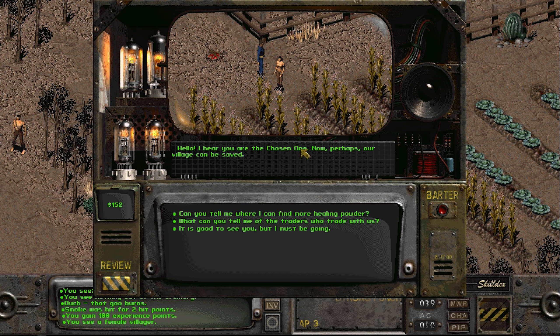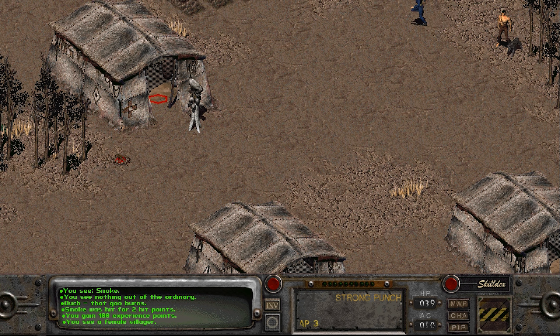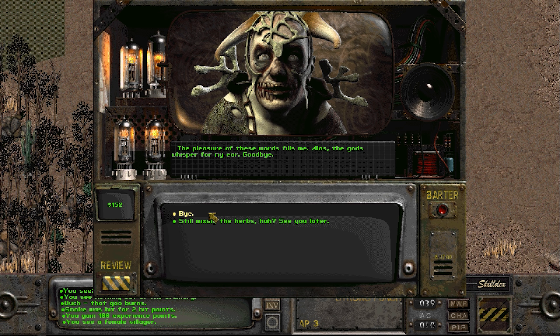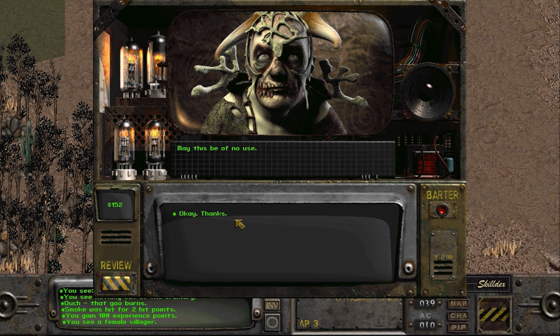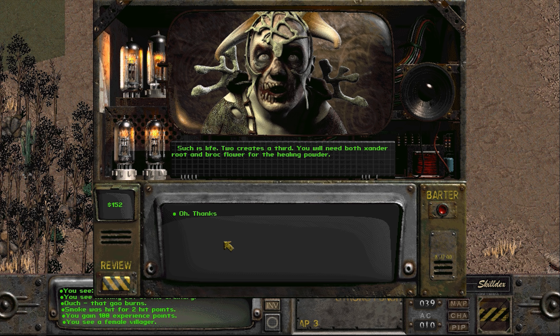You are the chosen. Let's go back to Phoenix and see if we can get him to make some of the crap we got. The pleasure of these words fills me. Alas the gods whisper for my ear. I am chosen - make me some powder mate. May this be of no use.